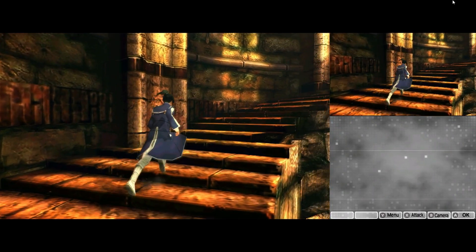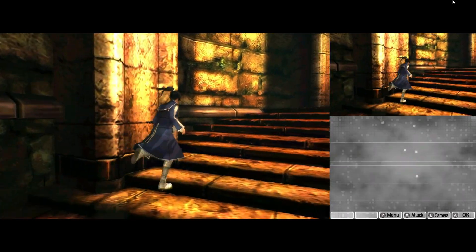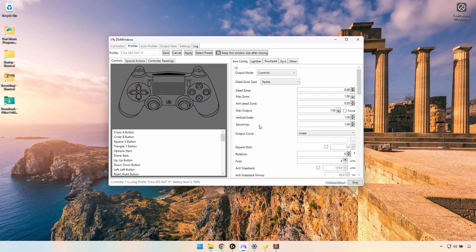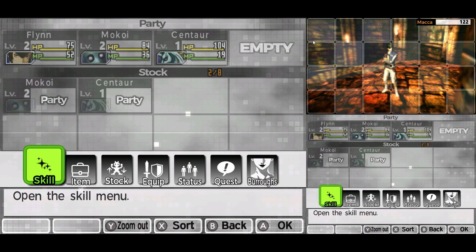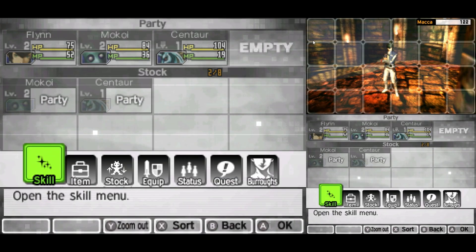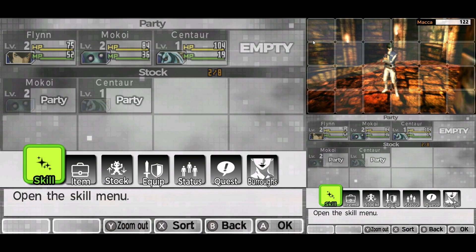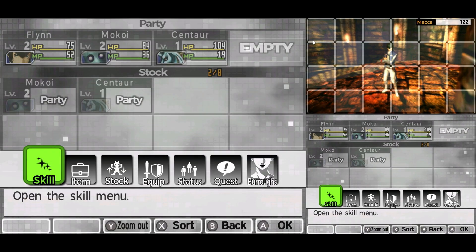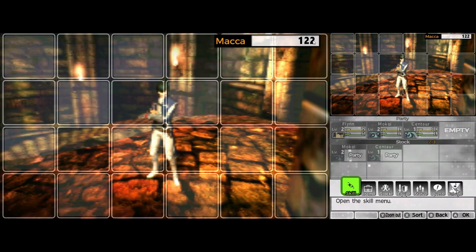I'm using a DualShock 4 controller with DS4Windows — that's my preferred way of playing emulated games because it's highly customizable. The HD textures will turn off if you load a save state; just press F7 to toggle the textures off and on again to restore them. If you want to see the bottom screen larger, press F9 to swap the screens — there's a small sound stutter when you do that, but that's normal.